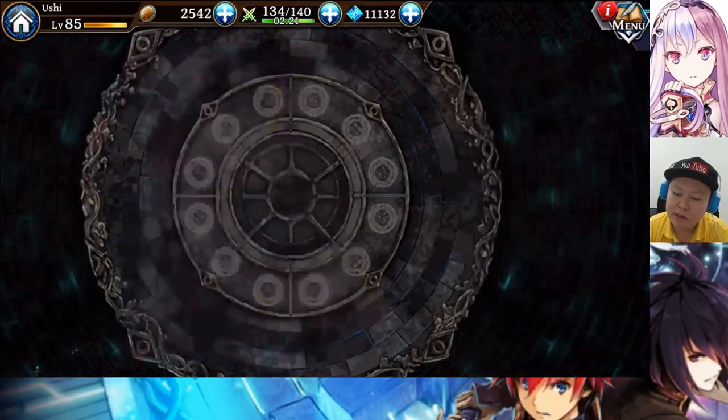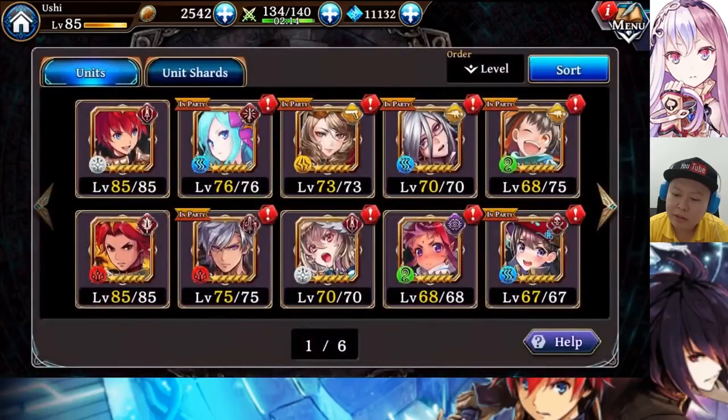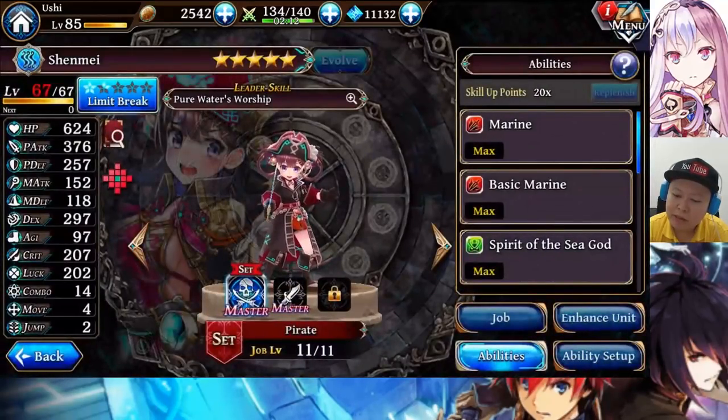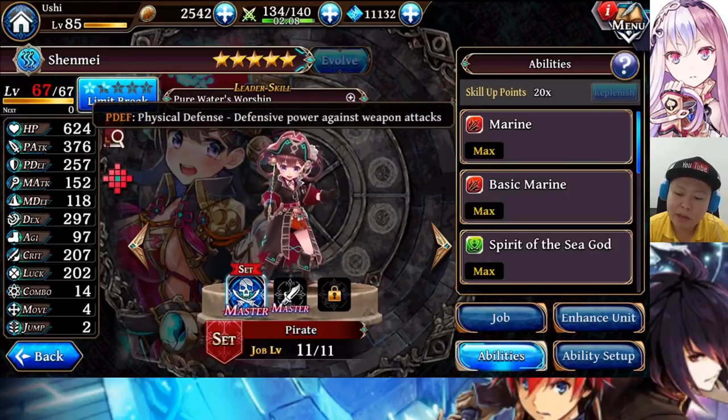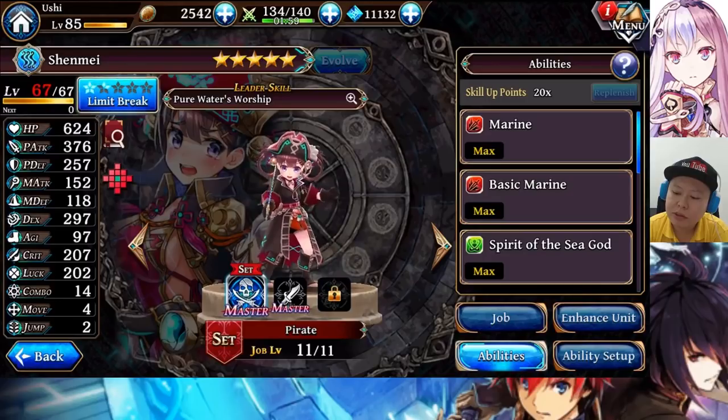Selina's defense is 436, which is very high. The other good defense is maybe Kadanova at 298. My Shenmei is still level 67 and the defense is already 257, which is not too low, not too high — good enough. The agility is quite low though, only 97. If I get the agility boost from Crafter, I think the agility can go around 108 to 110.